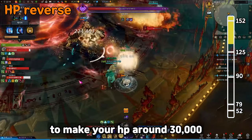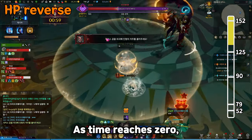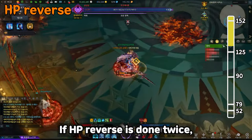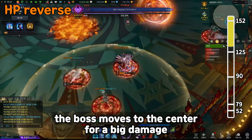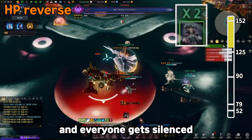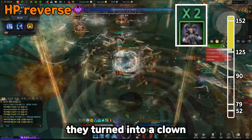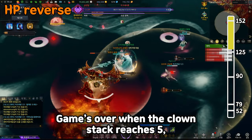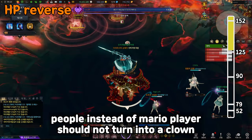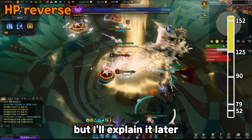Players with the HP Reverse debuff should lower their HP to around 30,000 by walking around the flames at the edge — reasonable due to burn damage. As time reaches zero, those players' HP gets reversed. If HP Reverse is done twice, the boss moves to the center for big damage. The ground turns into a giant clown face and everyone gets silenced. The boss deals damage to all players for the number of times they've turned into a clown — the game's over when the clown stack reaches 5. This is why players other than Mario players should not turn into a clown. This stack can be erased by using the answer skill Inanna, explained later.